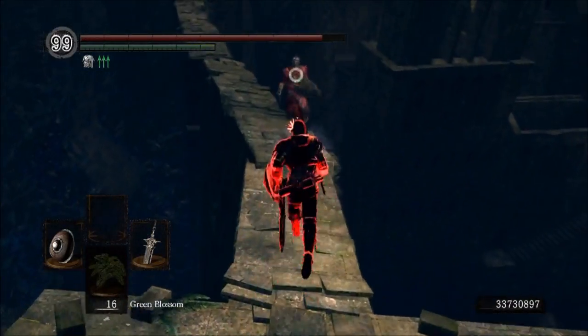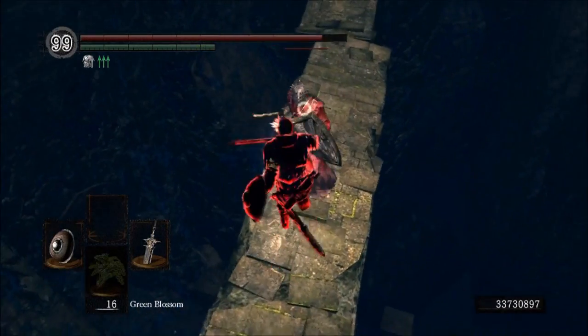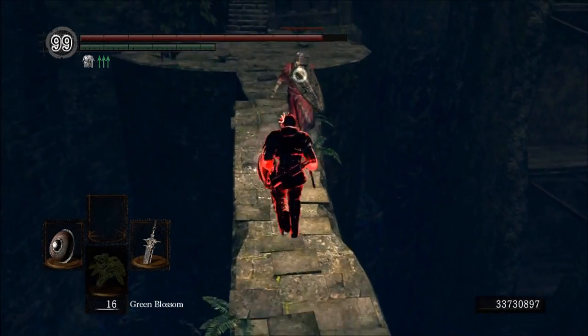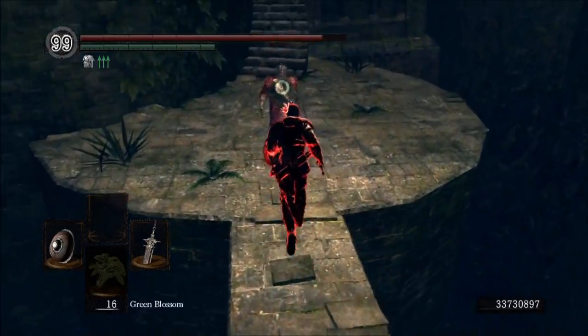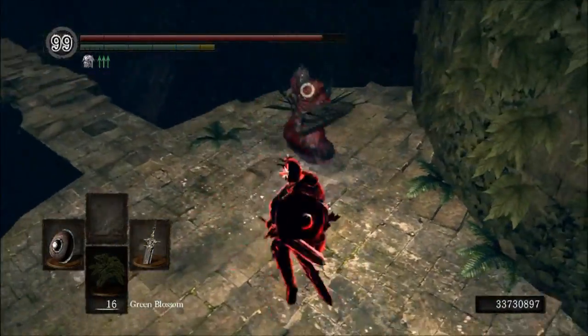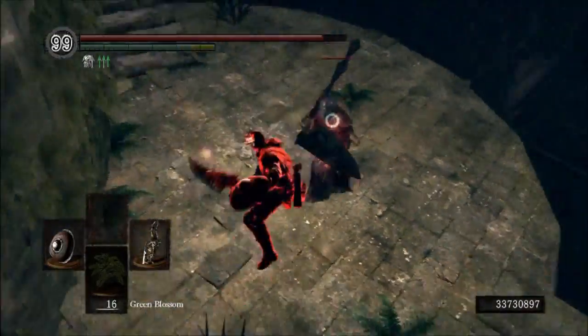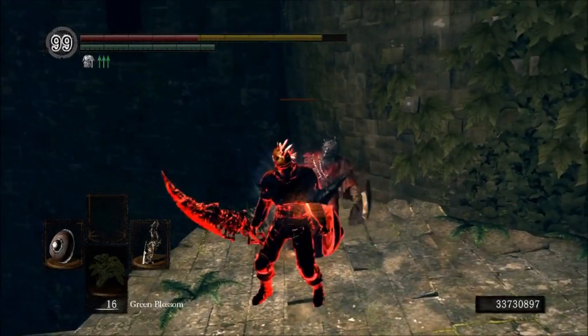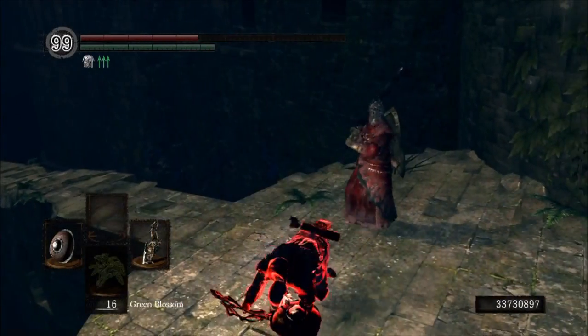Right there, I was able to just roll in through his Wrath of the Gods because I saw him switch to the Talisman, and I knew it was coming. So I was able to roll for the backstab. In addition to paying attention to the armor, you can also get a vague idea of how much poise that the person has. This guy has robes on, so he's got very low poise. You can also tell he does not have the Wolf Ring on because he does not have the aura from it. So again, he has very low poise.